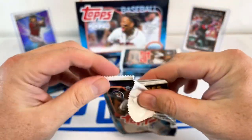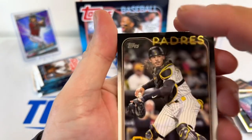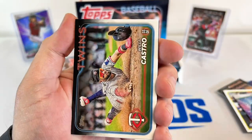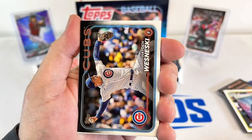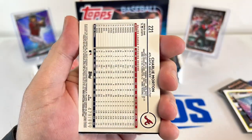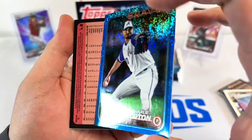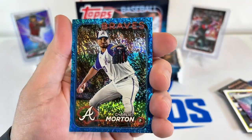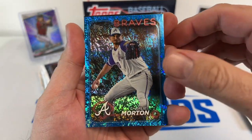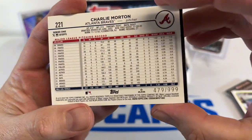Once you get into these — it looks like a mega box, I'm not even sure what they call this box this year. Levin, Allen, Will Castro, Patrick Bailey, Doval, Brian Woo. We have a backwards card and a numbered card — numbered to 999. Charlie Morton.